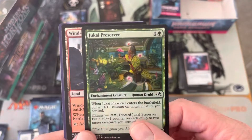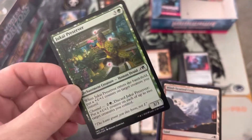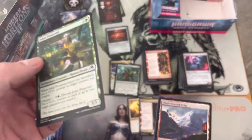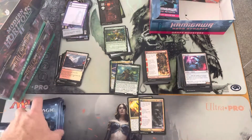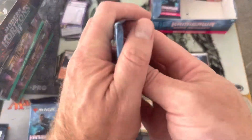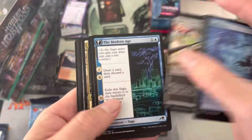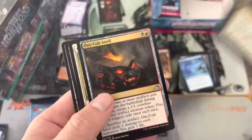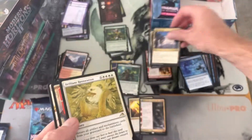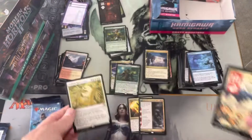Join the spirit sisters down there. Jukai Preserver — that's our little foily. Secret Wire. A couple uncommon lands holding it down for us. Brilliant Restoration — not a bad card at all.